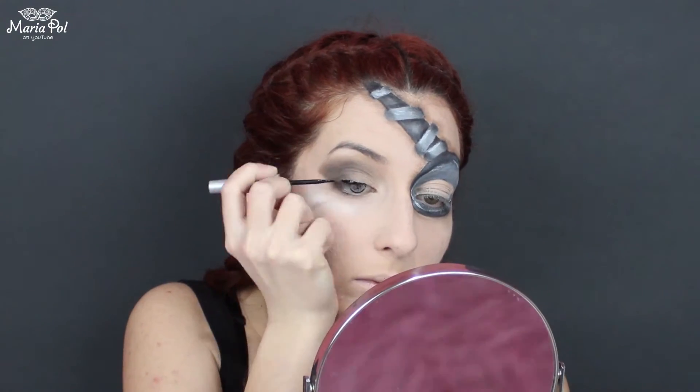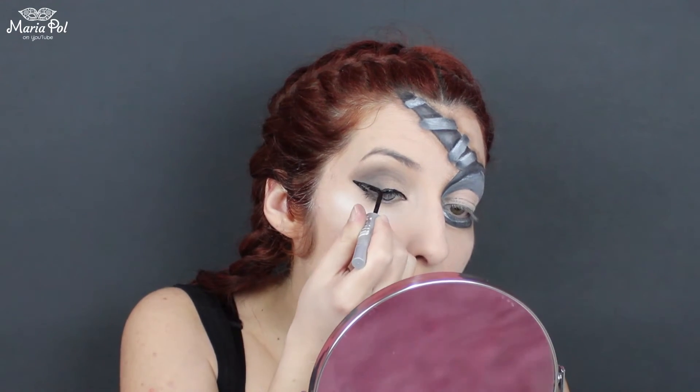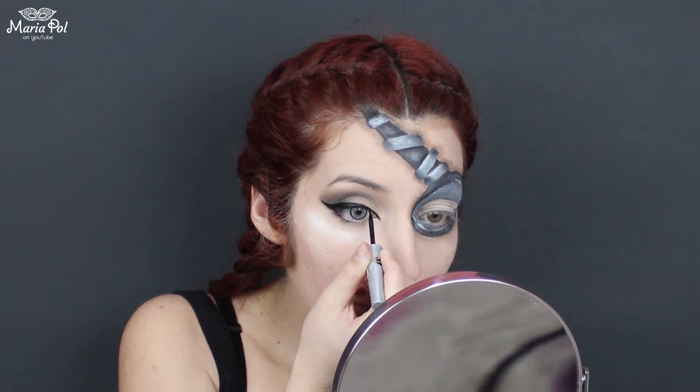I am then using a black eyeliner and lining my upper lash line. I am extending the inner corner and creating a big wing at the outer corner to make the ultimate cat eye. Get it? Because it's a cat.